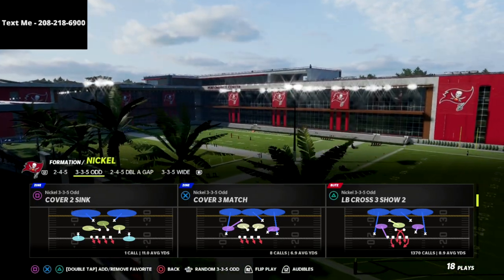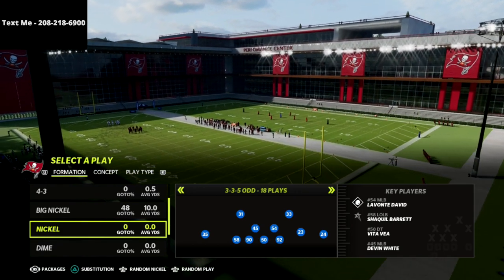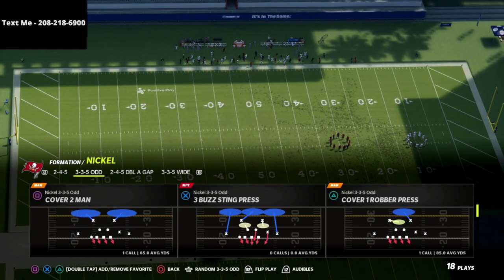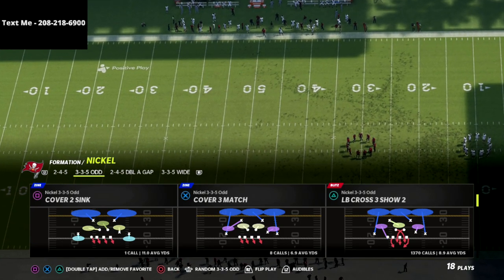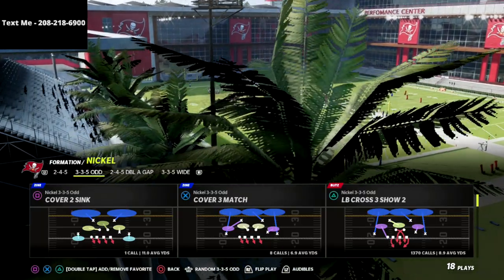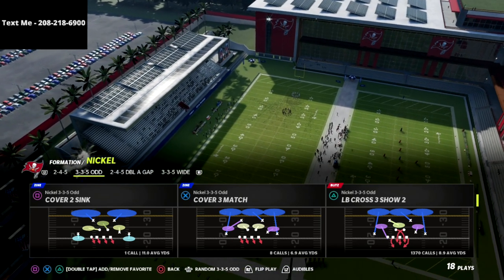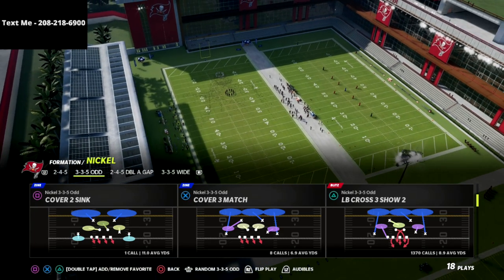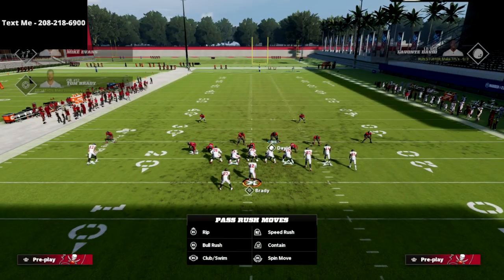The second thing I want to point out is you want to put your best pass rusher at the outside guy. You can see here number 58, that's Shaq Barrett for the Bucks - you can just hit wide to sub people in. The play is LB Cross 3 Show 2. I personally think it's more effective to stay in LB Cross 3 Show 2 this year rather than audibling to other coverages, but you can audible if you want. The blitz is more effective if you stay in that play.